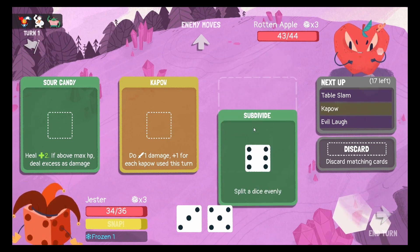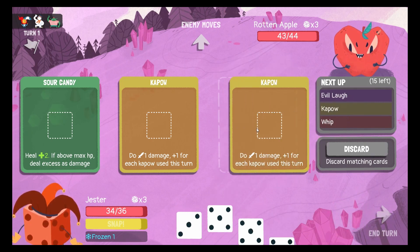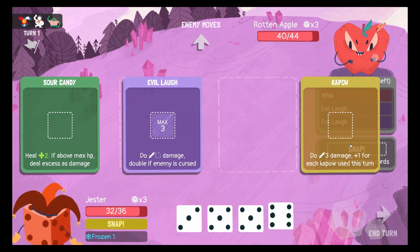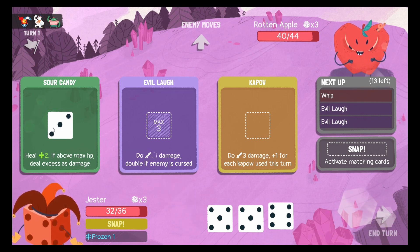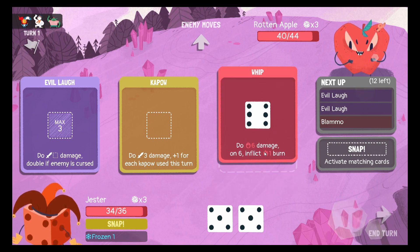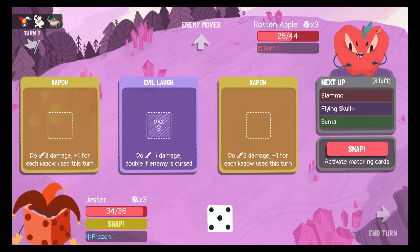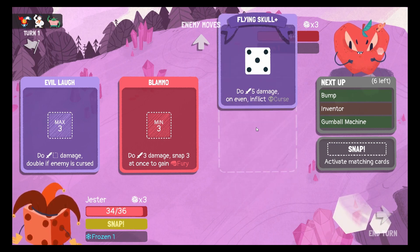Perfect. Split evenly. Stable slams, stable slams. And now activate snap. That activated part of the whip, and that. And then left. And now I guess this flanks hold.